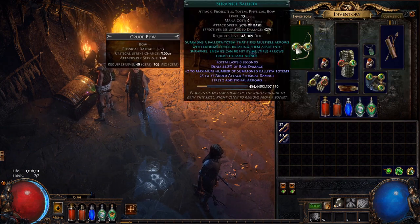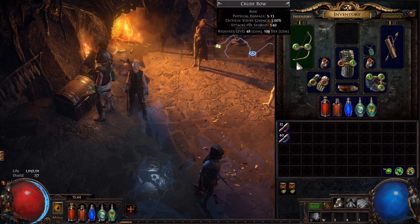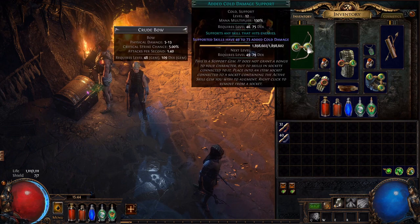For your Ballista, we've got two links probably. If we do have the third, we can include an additional damage gem. We have the skill itself, and then Added Cold Damage, which is going to make it more powerful.